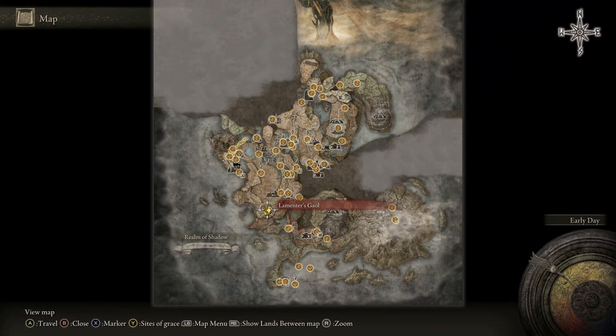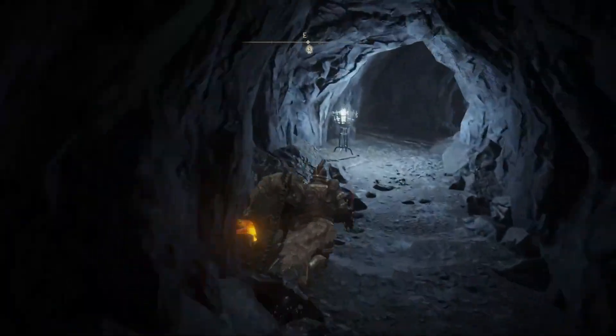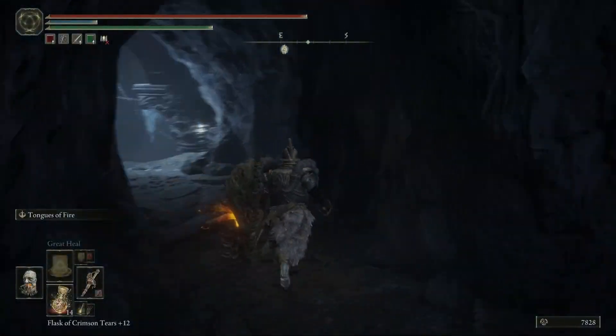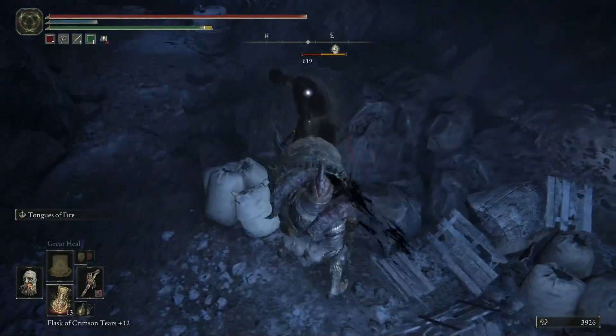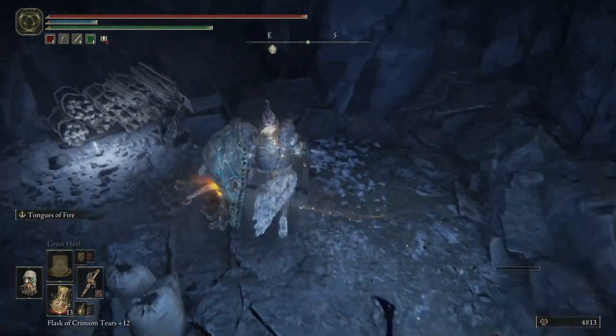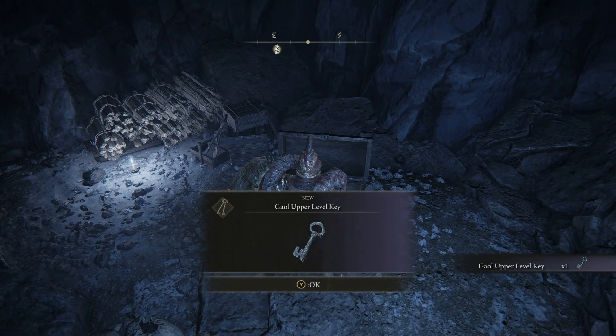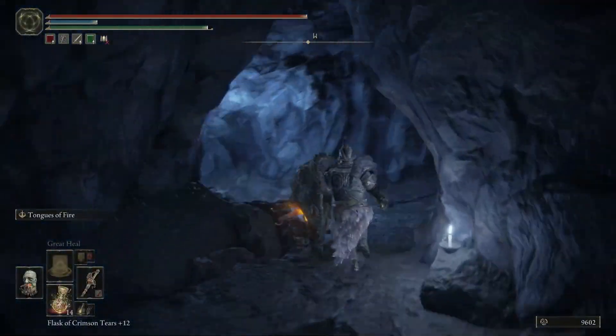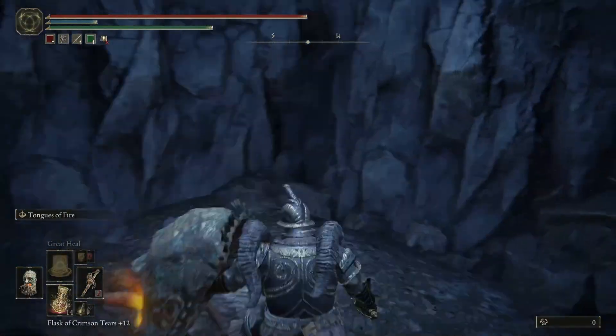From the Lamenter's Gaol Site of Grace, go straight and then turn left and go through the second door on the right. Kill the enemies in the room and open the treasure chest to get the first jail key. Then turn around, go left, and open the locked door.